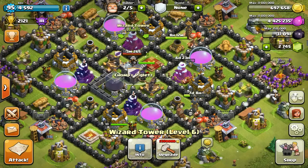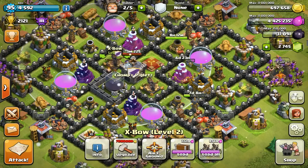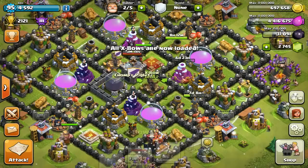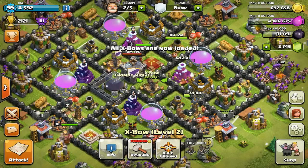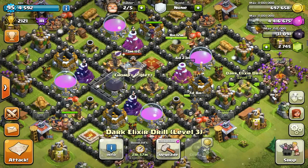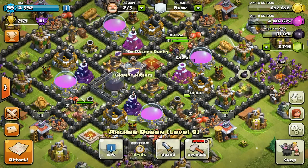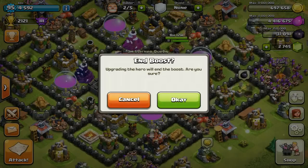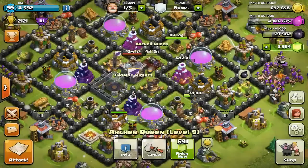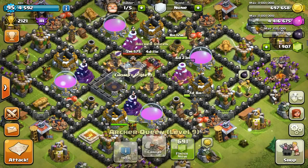The next thing I'm focused on is getting my Archer Queen up to level 10, so I'm actually going to gem her in this episode just for you guys. I've really been wanting this Archer Queen level 10 — having a level 10 hero is really cool because then you unlock their special ability. It's going to cost me eight dollars in gems, but I didn't cringe that much because I knew it was well worth the price.